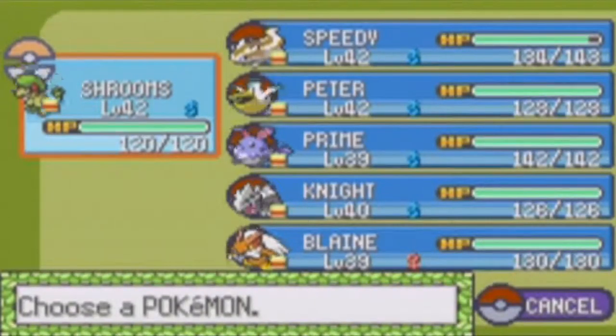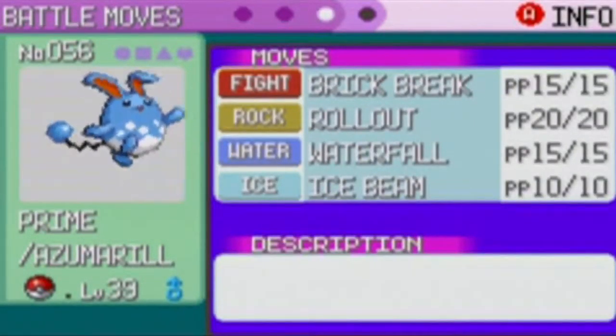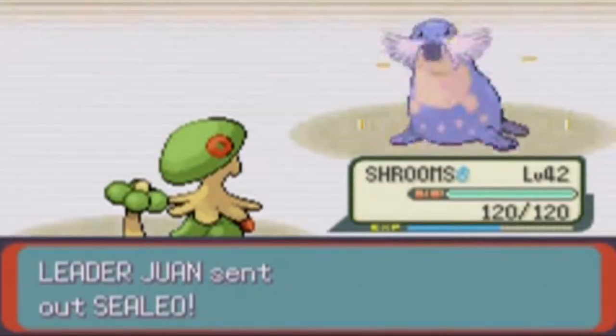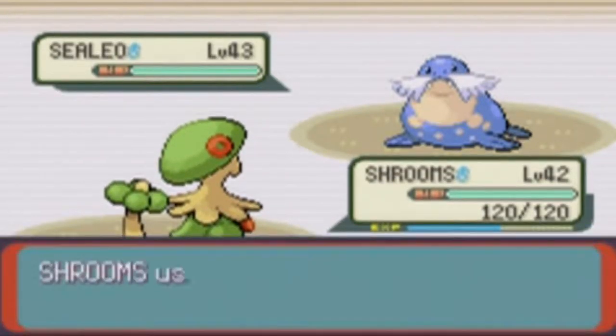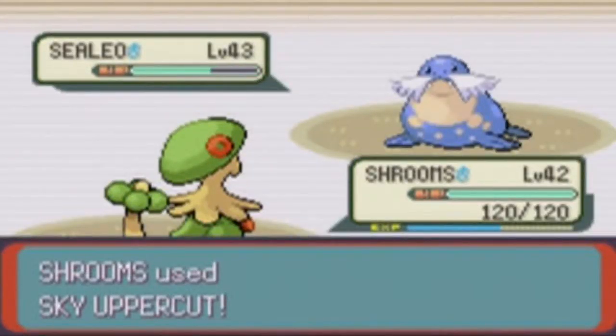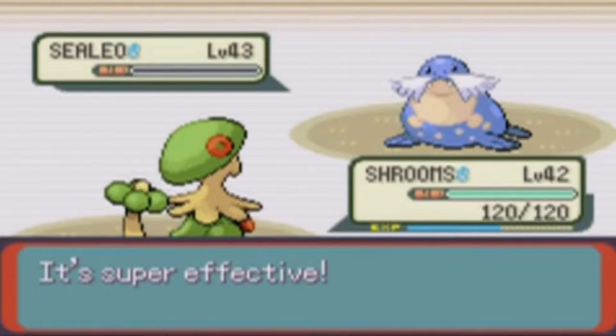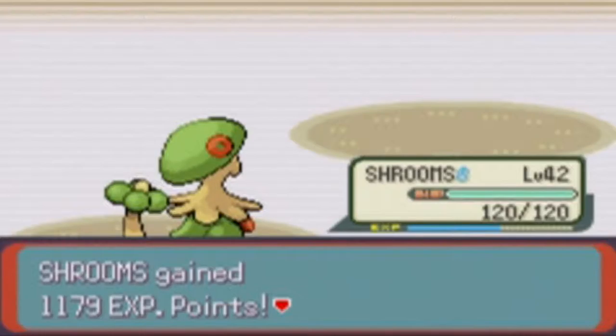Sealeo. I'll figure out what moves it has — it used Roll Out. I could keep Shroomus in because I get same-type attack bonus for Fighting-type moves, since Shroomus is part Fighting. I'm gonna choose Sky Uppercut. I believe Sealeo is half Ice-type, so it should be super effective. There we go! Awesome. Nice. We're rolling along here. How awesome is that?